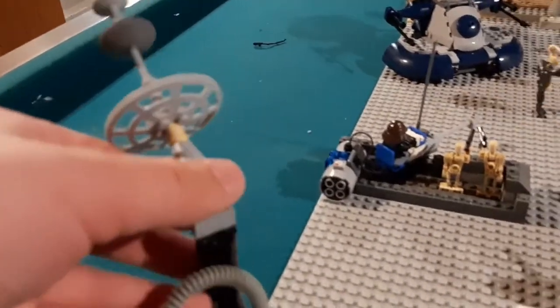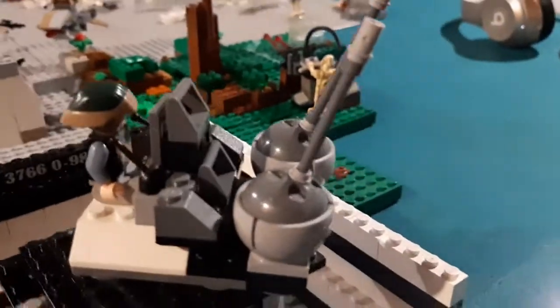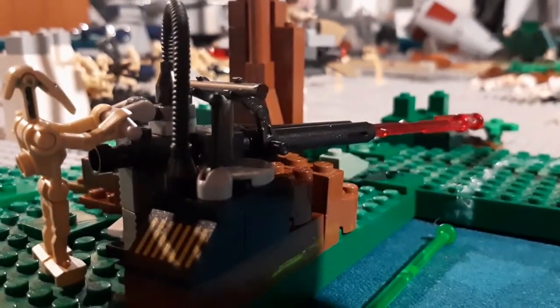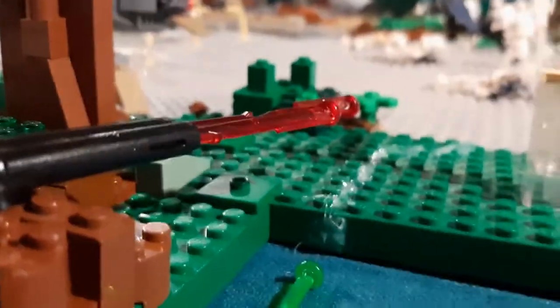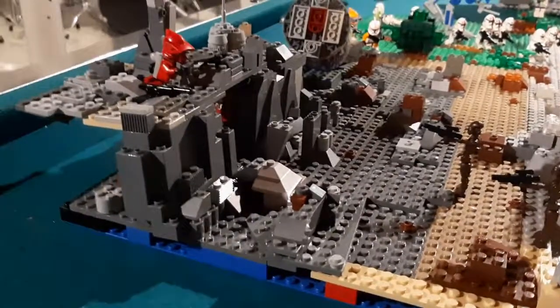Probably one of my favorite parts was designing this base. I really like the satellite I made here - it can go up, down, spin all around, and that stuff. I have a nice power generator here with some operating droids working at different circuits. I also love this anti-air gun I made, along with this turret and a power box right there. Probably the thing that took three-ish hours, between collecting certain pieces and making everything work, was all this terrain and stuff.